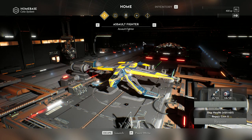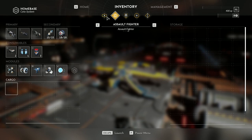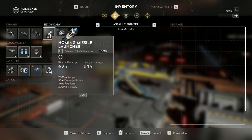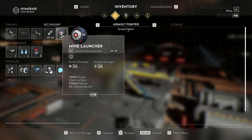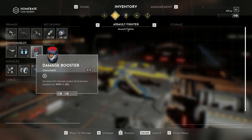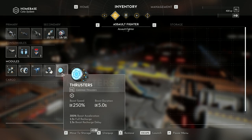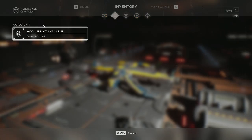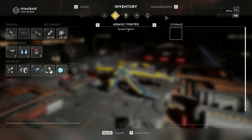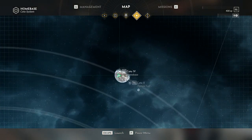Currently, we are cycling through the different ships that we have available in this version. Each one has a unique set of items it comes equipped with, as well as unique devices that allow you to engage or get away from foes and obstacles. You have primary weapons, secondary weapons, consumables that you can use on the spot, and modules, which are the base elements of your ship. We have cargo, storage in our home base where we're currently docked, and the ability to manage our ship and our location.